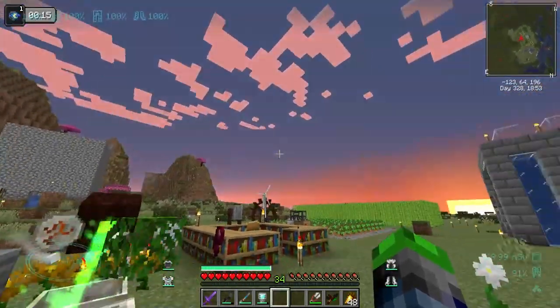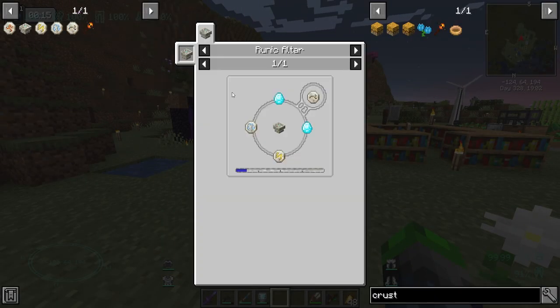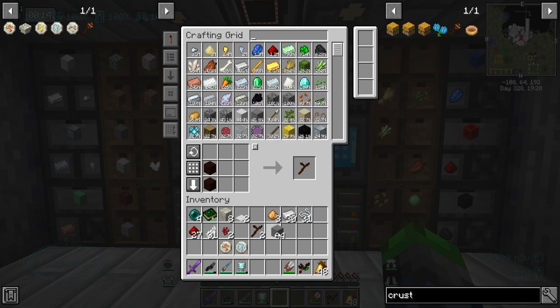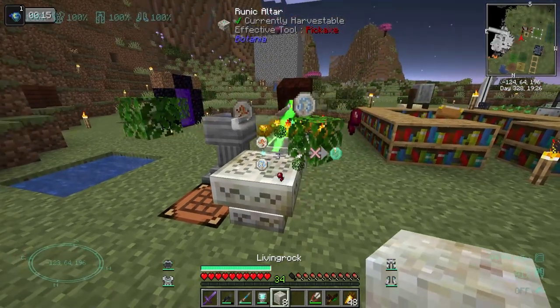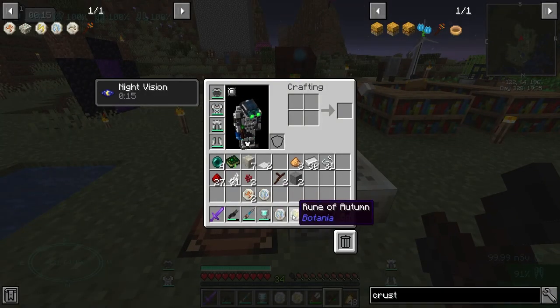That one's going to charge up - looks like it's taking just a little bit longer, but it should take no time at all. After that we need to make the rune of sloth, which requires the autumn one and then an air one - perfect, we have all of them. Do we have the living wood? If not we need to make some. We do. I believe it was just two, yeah, and then just some stone.